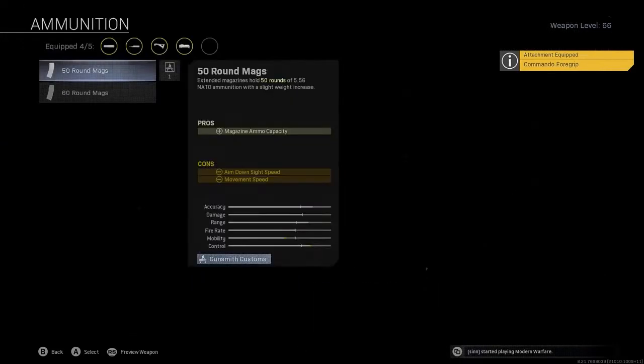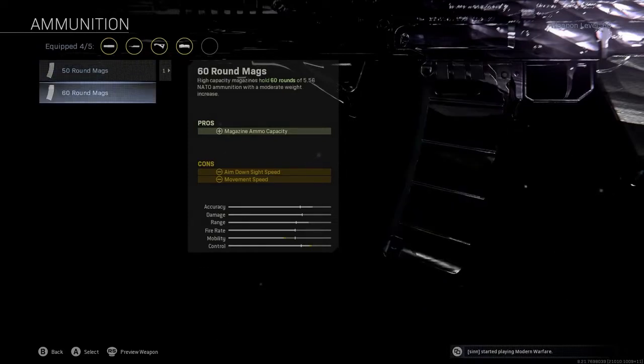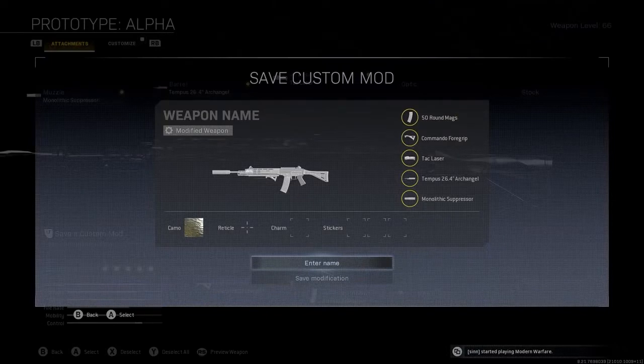You want the Commando Foregrip as it's the best grip that doesn't slow down your aim down sight speed. Then use the 50 round mag if you're playing solos, duos or trios, and the 60 round mag if you're playing quads because you've got more enemies to shoot at. A little tip: once you've built your gun, save it as a custom mod so you can quickly add it to a loadout in the future.